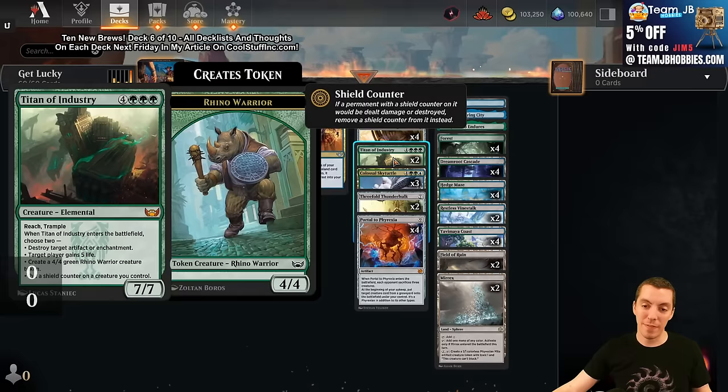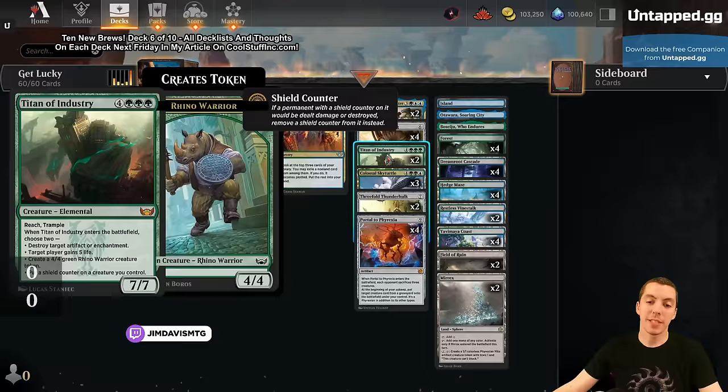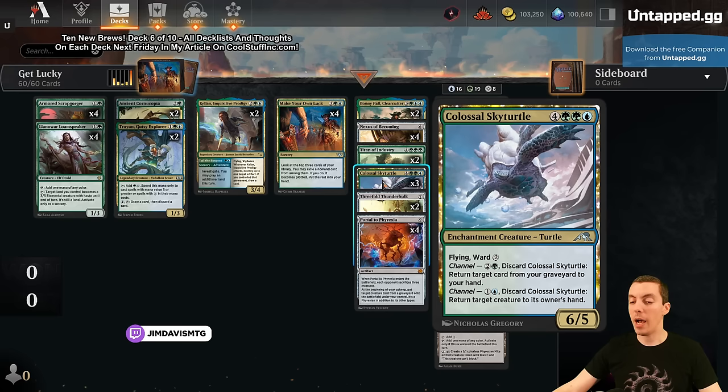This can put into play a Portal of Phyrexia as a 3/3 flyer, which is insane. You can put in a Threefold Thunder Hulk - it'll be a 3/3 with some counters on it which is kind of awesome, and you'll get six tokens too. We've got Titan of Industry, and a new one: Bonnie Paul Clear Cutter, which is pretty cool - that ETB makes a huge ox token. It's a 2/6 for six mana, can draw cards and put lands into play.